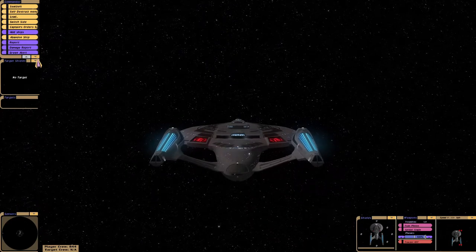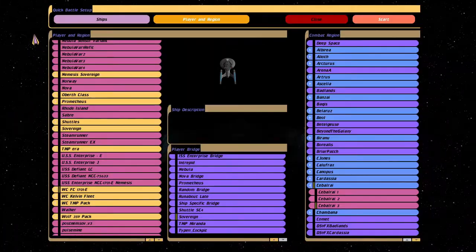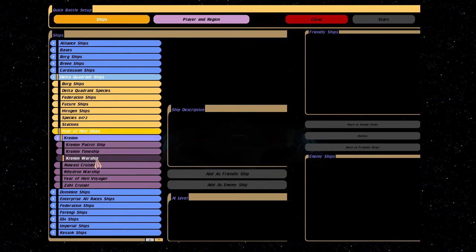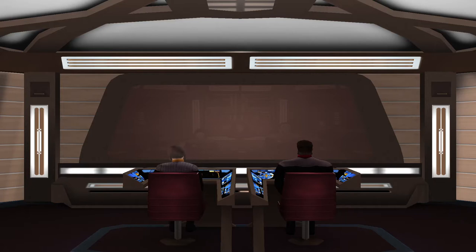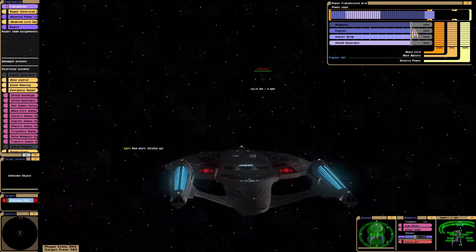Cancel red alert. Alright, let's go up against the Krenim warship. The Krenim warship definitely has the temporal technology, so our shields will be useless. Red alert, shields up.